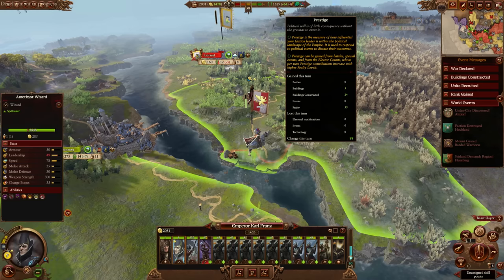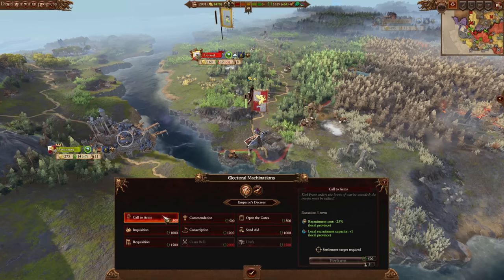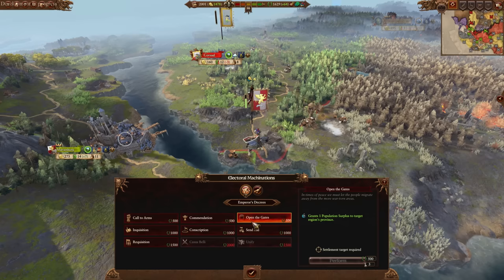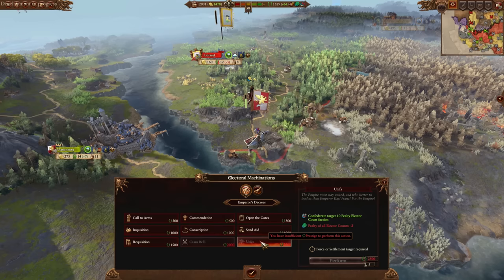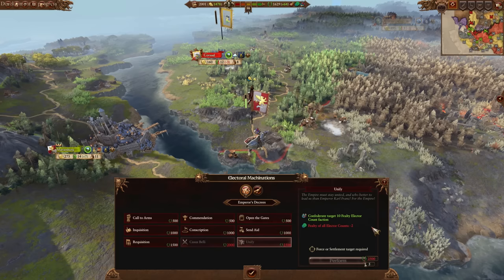Prestige is still in the game — it's a bit better though. You still gain and lose it the same way, but Karl Franz now has something to actually make use of it: Electoral Machinations, the Emperor's Decrees. While you still have access to the usual stuff — building and taking away reputation between factions — here you're playing as the Emperor. You can call people to arms, reducing recruitment cost and increasing recruitment capacity, have an army spawn in another Imperial territory for defense, use a Casus Belli to declare war on an Imperial faction without starting a civil war, or force confederation.